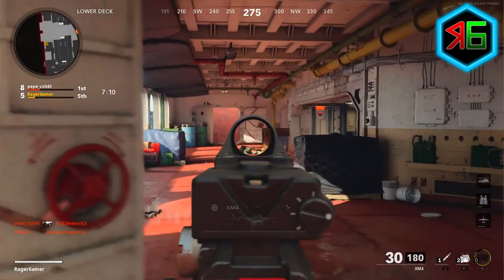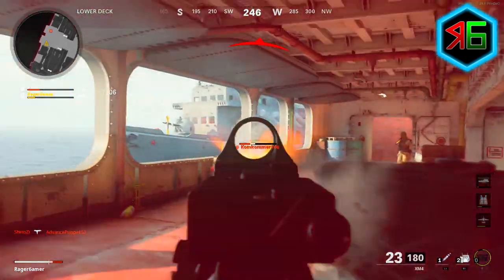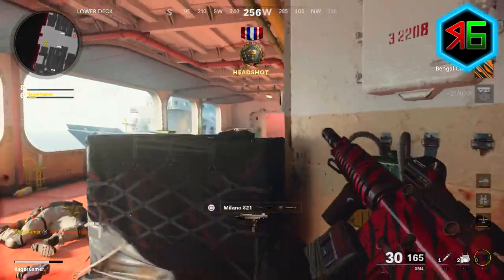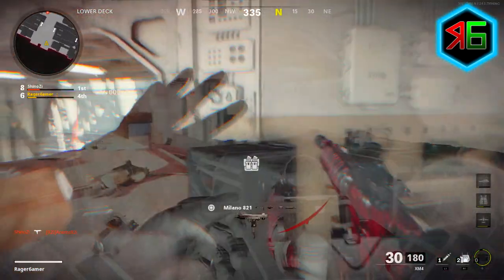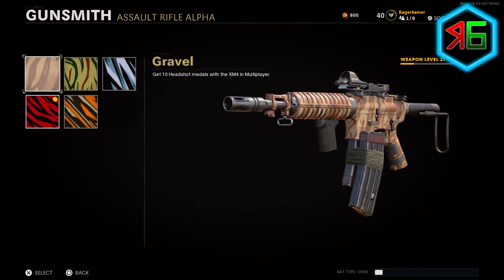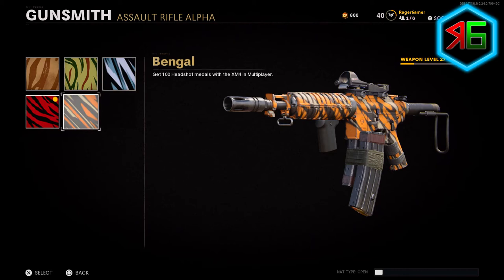Black Ops Cold War has finally launched and today I'm going to show you all how to earn headshot medals really fast in the game. These are needed for many different challenges, but most people probably need them for getting gold, diamond, and dark matter camos. I'm going to show you the best class setups to use, the best maps and game modes, and some excellent tips towards the end for getting headshots done as fast as possible.